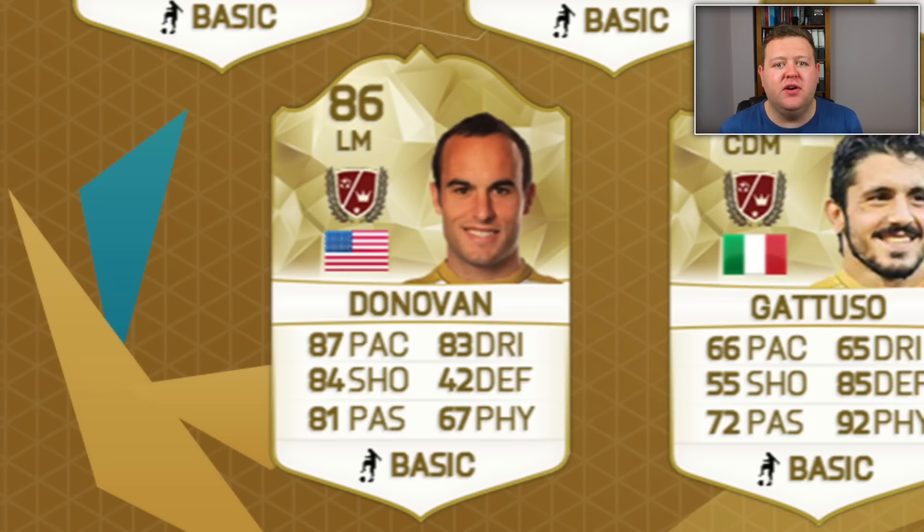Then we've got Landon Donovan — Captain America, you could call him. He's got 87 pace, 84 shooting, 83 dribbling and 81 passing. And on an 86 rated card, it looks pretty good, but not the best.